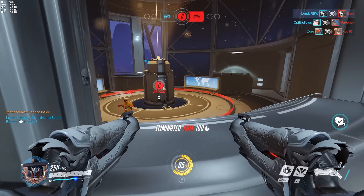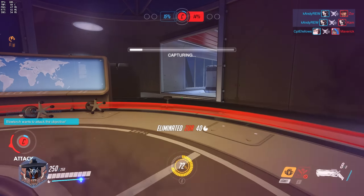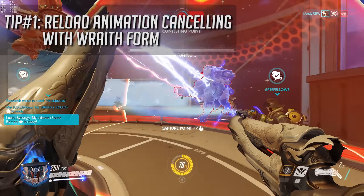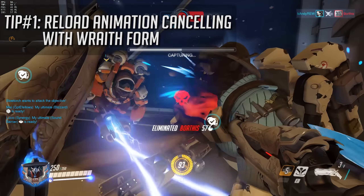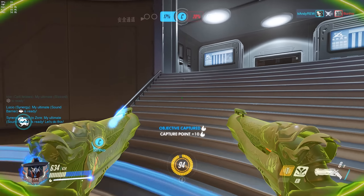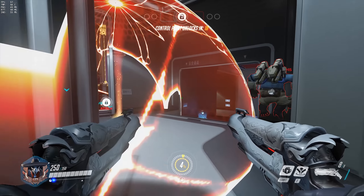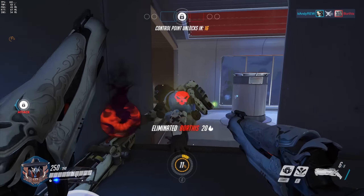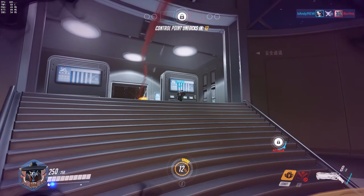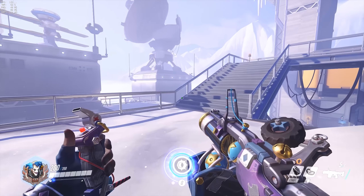Starting off, let's talk about Reaper. A handy way to maximize your downtime and quickly turn a fight in your favor is to reload right before you use Wraith Form. That way, when you come out you have a fresh set of guns ready to go. This is incredibly useful for 1v1 skirmishes when you need to reset the fight — wraith form away, grab a health pack, or turn a corner, and you come back out of the invulnerability ready to go immediately.